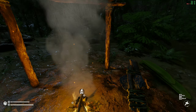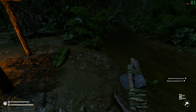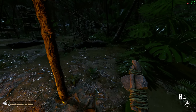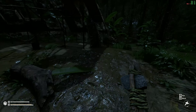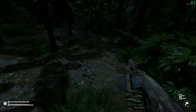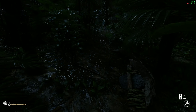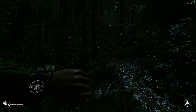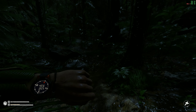Hi guys and welcome back to episode 2 of the Green Hell game. So what did I just do? I just reloaded the game without regrets. I didn't continue from the part where I actually died, so I reloaded the game and now I'm gonna go to like coordinate 44. I'm trying to get there if I manage.